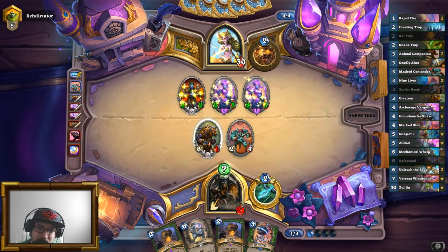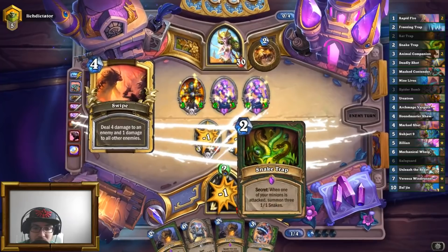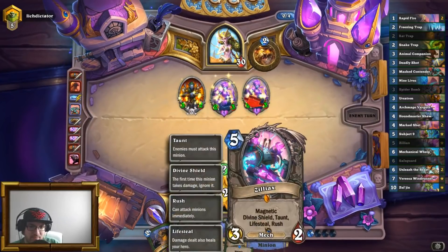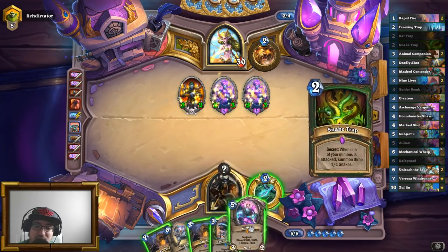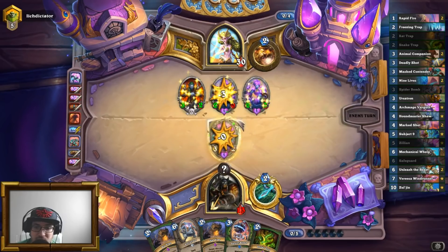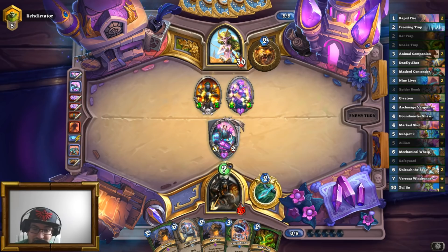The question is: does he Shapeshift to actually kill the Ursatron? No, he Swipes. I guess Zilliax happens. The question is, do I want a Zilliax immediately? The answer is yes, I do. I don't want to die quite yet. So I'll heal for three, potentially heal for another three. Then I've got snakes, which don't do much but are still snakes.